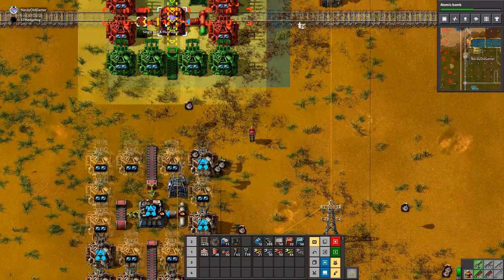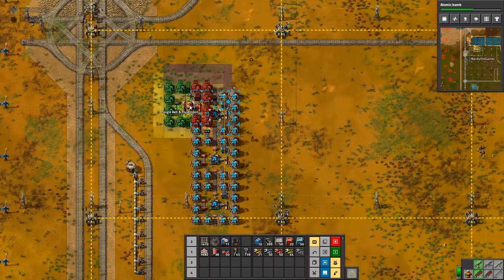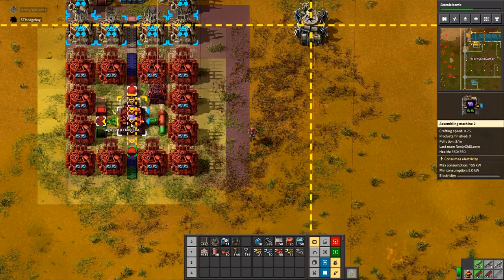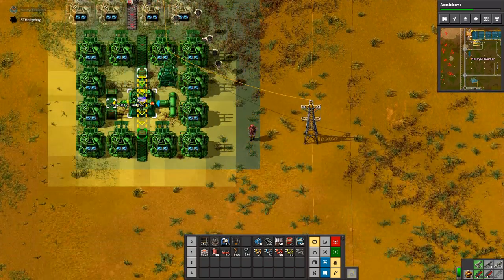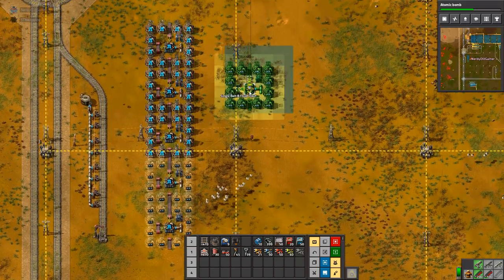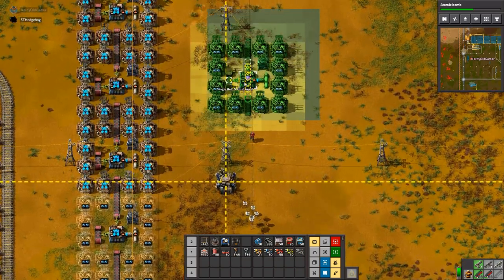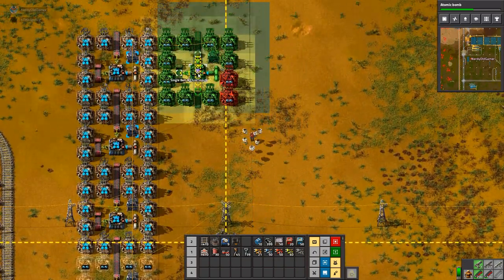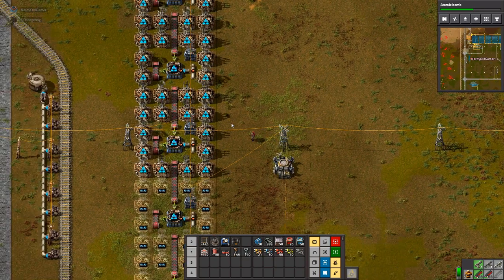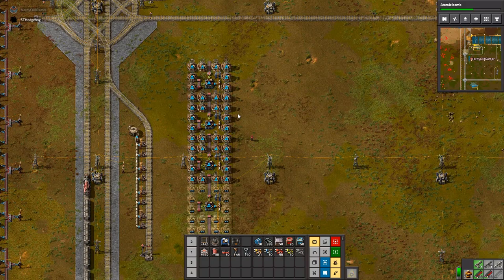I feel like I'm going to have to change up the chemical plants that are breaking down heavy and light oil to petroleum, because I need more of them. And the way I built them, I can't expand it. But unfortunately that's going to have to wait until next time, because we are out of time.